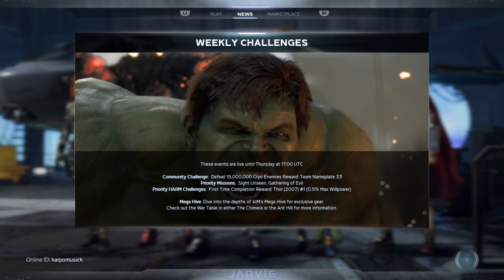For this week we have a new event that will be going all the way until next Thursday. The community challenge will have to defeat 15 million Cairo enemies, and the reward will be a team nameplate number 33.